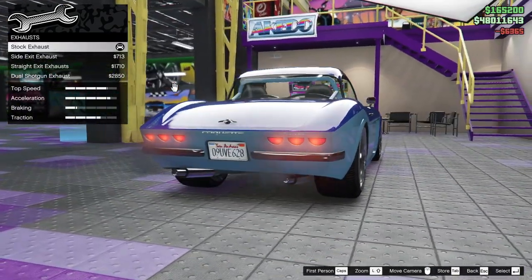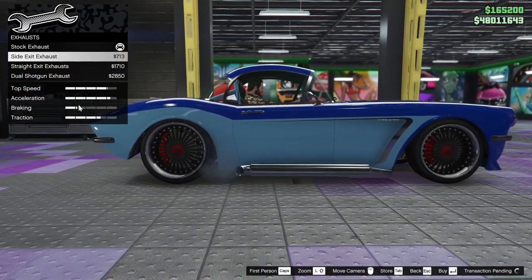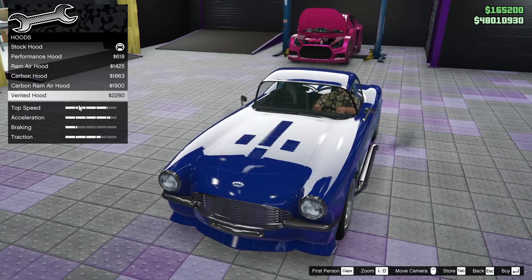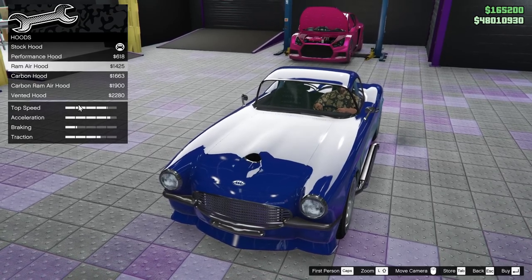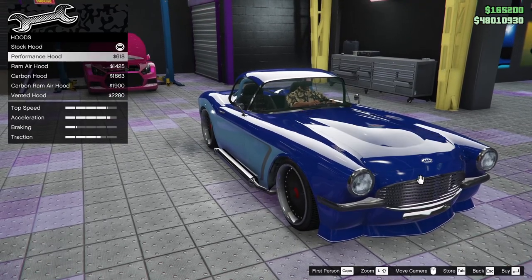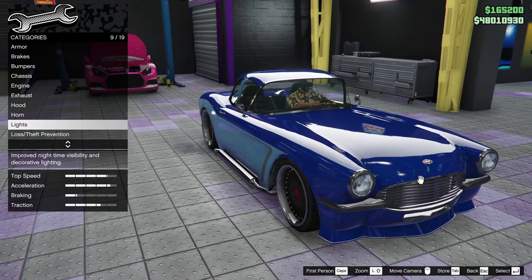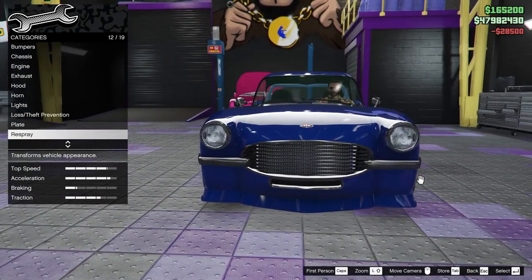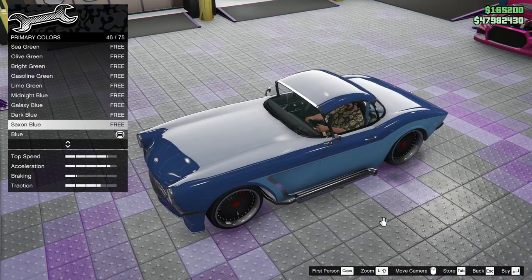I've always been partial to side exhausts on a car like this. No blower — that's interesting. I want to go ram air. That's a funny ram air hood. Vented — let's leave that alone for right now, I don't have a plan. Lights, neon kits — just give it the layout. The respray, like I said, classic — they're all free. Dark blue, Saxon blue, galaxy blue...